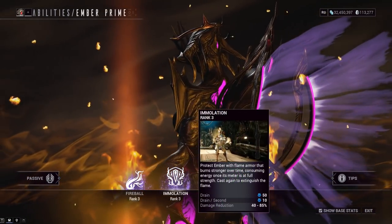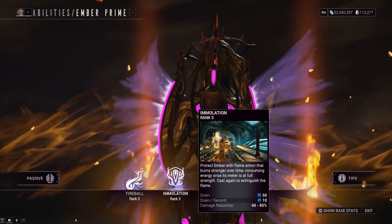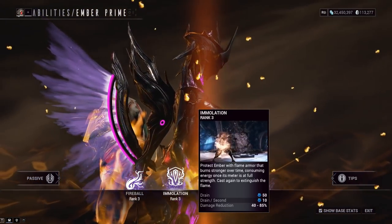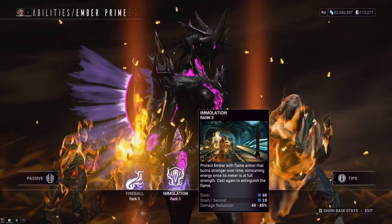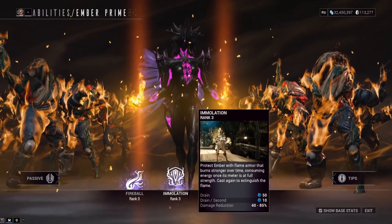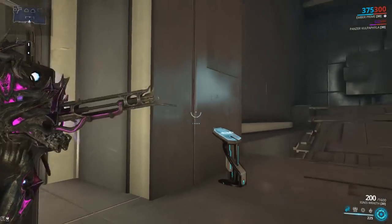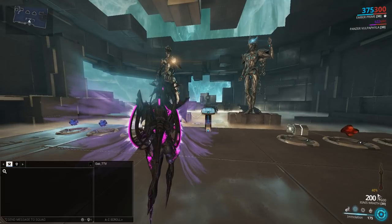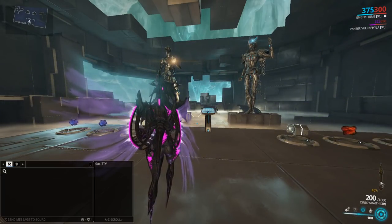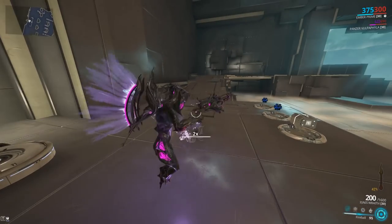Her second ability, Immolation, might be confusing, especially combined with her third. Think of it like a boiling pot of water — you activate the ability and your heat meter starts going up. Once it gets really high, it's like the pot is bubbling over, and you need to cast your third ability to drop the heat down. The heat meter starts at 40 and affects the armor removal from your third ability. At 40 it can go all the way up to 90, which will remove 100% of the enemy's armor when fully stacked.